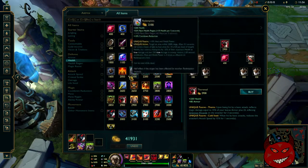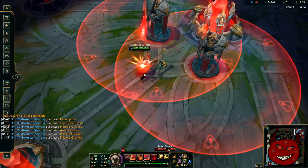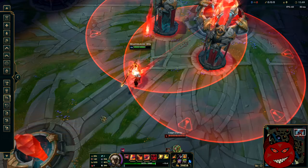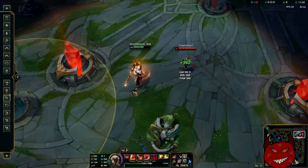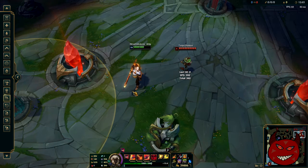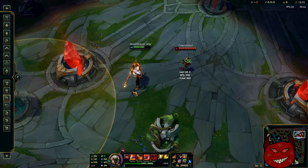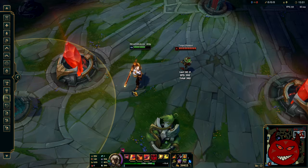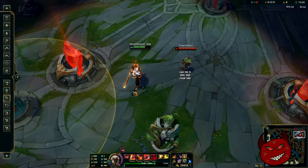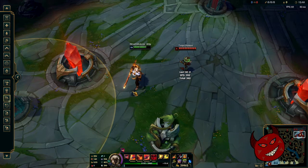So with Thornmail out and Mikael's back in — Q3 with healing power went from 1500 to 1725, which is 225. Compared to Q3 no healing power going from 2170 to 2380, which is 210. The difference for Q3 is about 15, which adds up properly with the earlier rating.